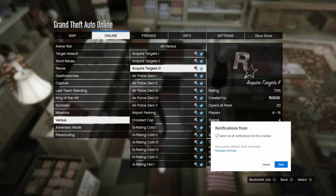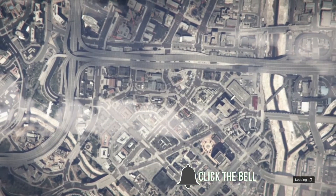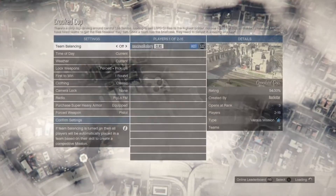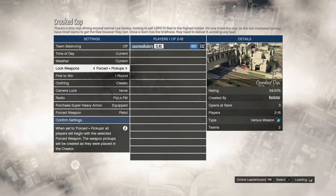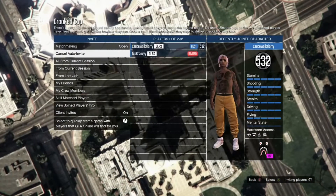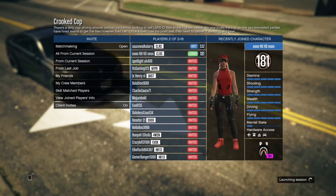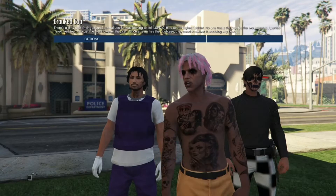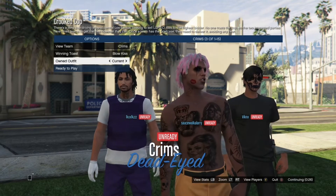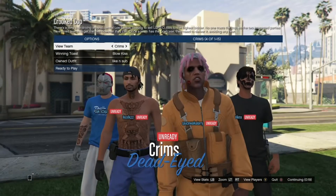Once you have that, hit your pause button, go to online, go to jobs, play jobs, Rockstar created, go to versus, and start up Crooked Cops. When you get inside Crooked Cops, make sure you put the clothing on player owned or the glitch will not work — make sure you put the clothing on player owned inside of Crooked Cops. Once you've got that, invite your friend to join or just wait for a random to join. Once you get loaded inside of Crooked Cops, go down to owned outfits and hit right on the d-pad twice: the first time you get the outfit and the second time you get the cab belt on your outfit. From here just go ahead and ready up.